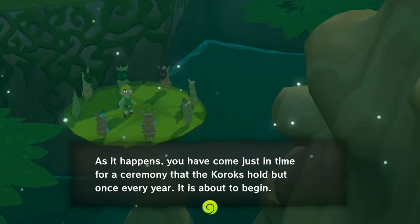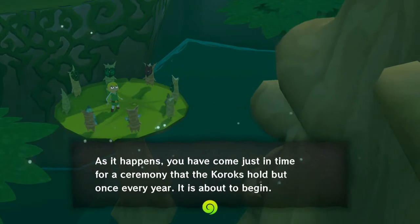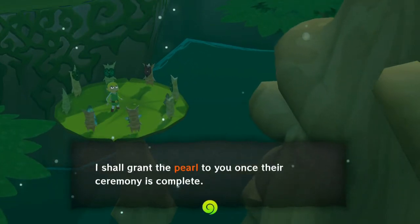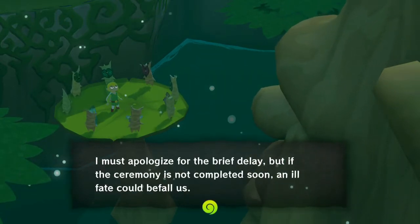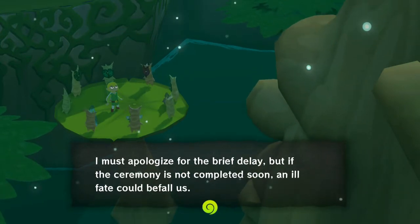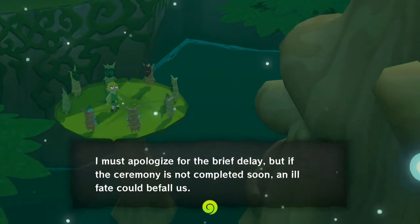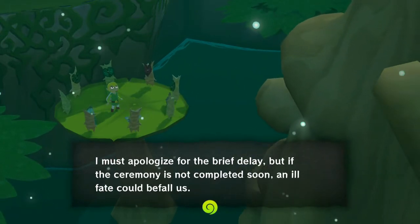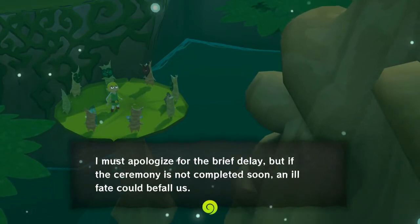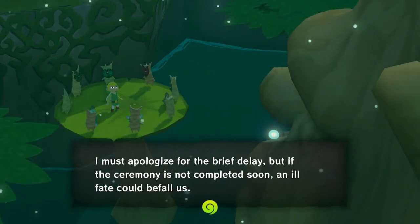As it happens you've just come in time for a ceremony the Koroks hold but once every year — it's about to begin. I shall grant the pearl to you once the ceremony is complete. This is what I love about Wind Waker — I was thinking, why don't you just give me the pearl now? But then he tells me an ill fate could befall us because the ceremony is actually important. That's all they need to tell me. And also the design of these little Korok things — top notch. Who made this game?